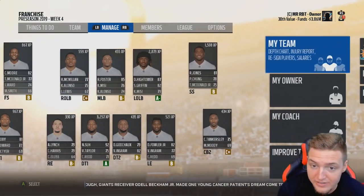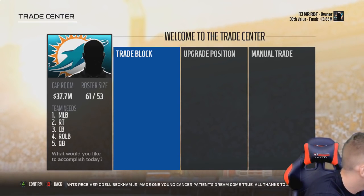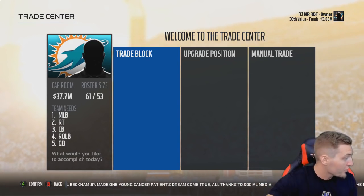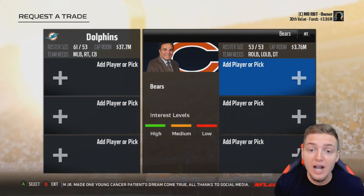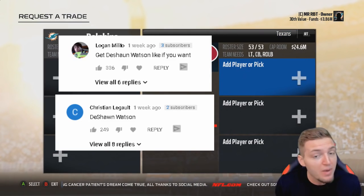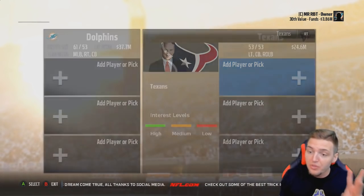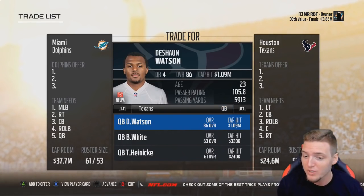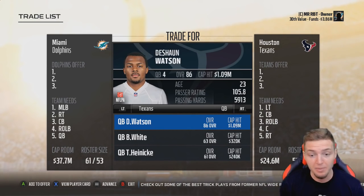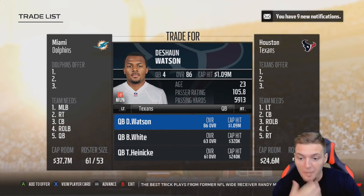Now it's time to try and get the quarterback for this series. There were two huge suggested comments — 336 thumbs up and another with 200 — we're going to try to get Deshaun Watson. He's a guy everybody wants to see, but he's been hard to get. In year three he's an 86 overall, only worth 1 million to the cap room, so still really good but probably going to be hard to get.